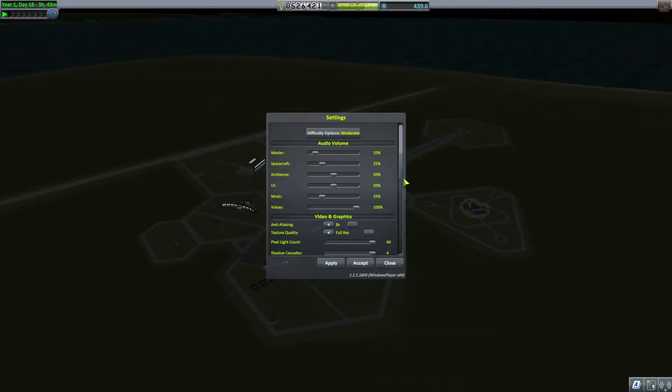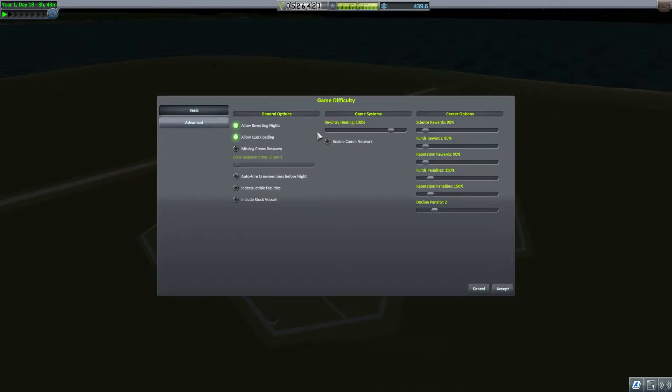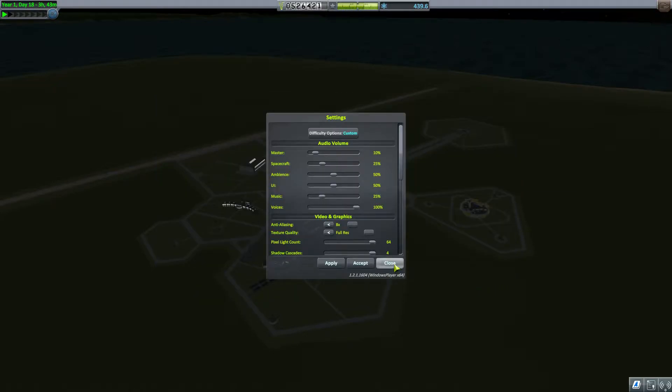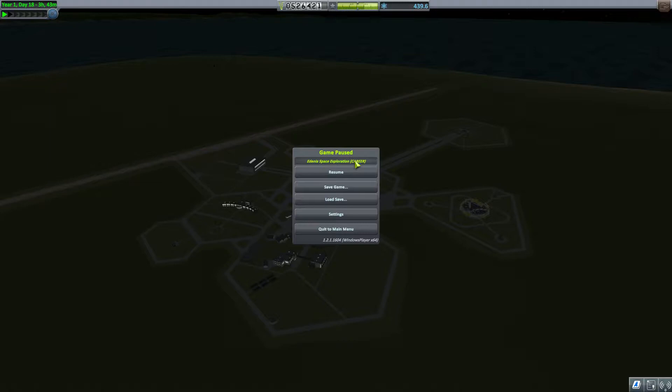Good morning, afternoon, or evening and welcome back to Edenia. We're playing Kerbal Space Program today. The first thing we're going to do is go into the difficulty options. This is the option I couldn't find last time: Enable CommNet. This means probes require a signal rather than going to partial control when lacking a signal. Plasma blackout and comm line weakening when going through atmospheric plasma - these options are not on by default so I'm not going to use them. It's now a custom difficulty career mode since when I started the game it was in 1.1 instead of 1.2.